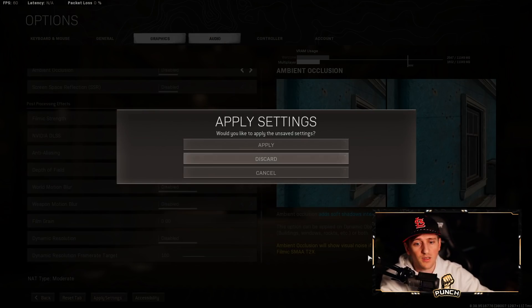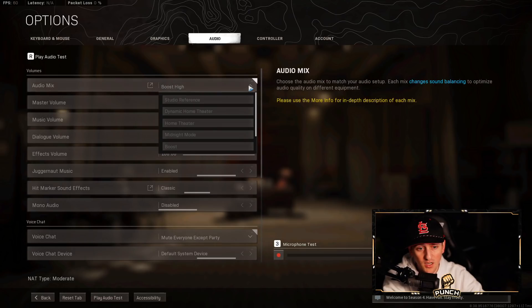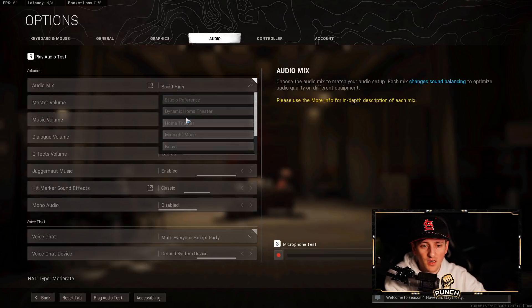Into Audio — Audio Mix on Boost High. I think Boost High is ultimately the best. You can actually hear footsteps a bit more on Boost Low, but the problem with Boost Low is you also hear your own footsteps louder and it messed with my head — I wouldn't play as confidently because I thought I was running so loud. Everything is amplified on Boost Low: pulling a grenade pin is loud, just everything. Boost High balances it out better, so I've left it on that.